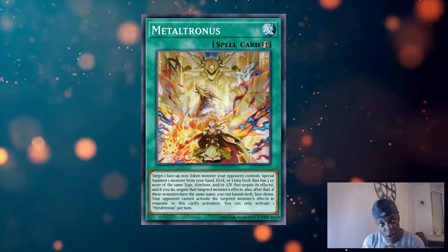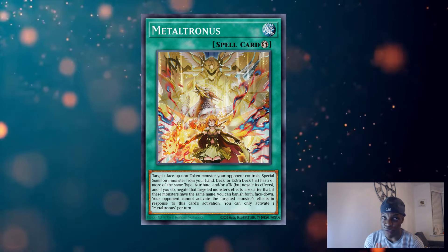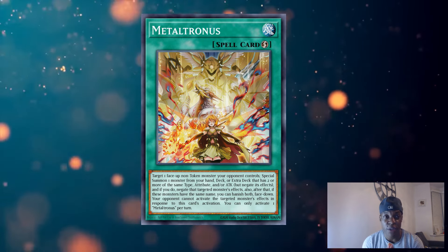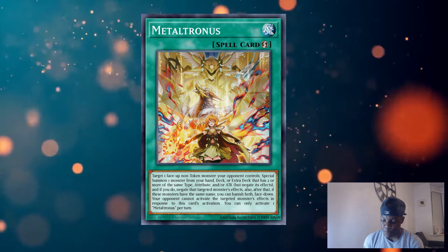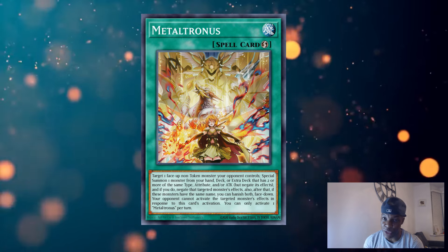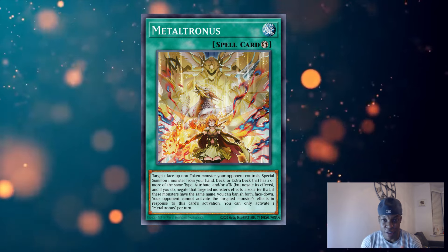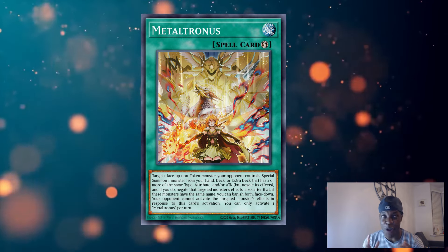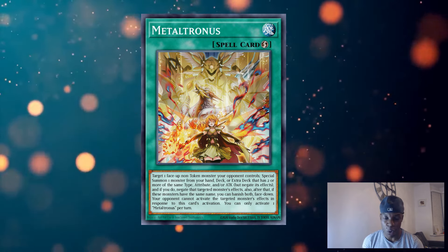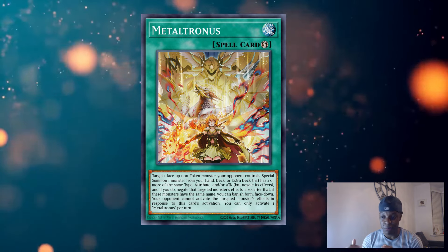In effect, it is a very convoluted Impermanence or Infinite Impermanence, with the fact that it actually provides you with a body, which is really invaluable in today's game of YuGiOh. So it trades a negation with a body on board for yourself depending on how you decide to do your deck building. I feel like that's just such an invaluable trait — I don't understand why nobody else is really talking about this card, especially in metas like this where it's almost tier zero.